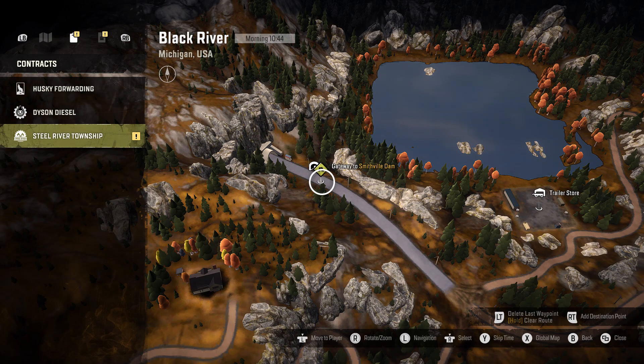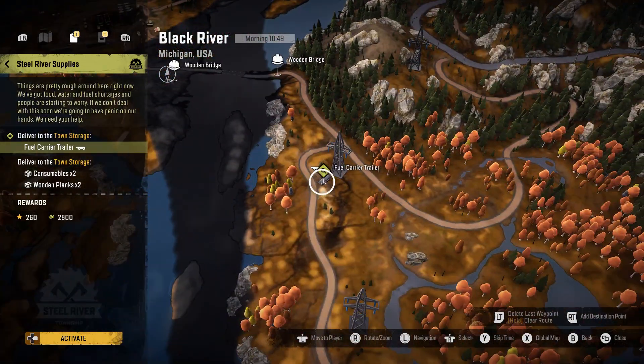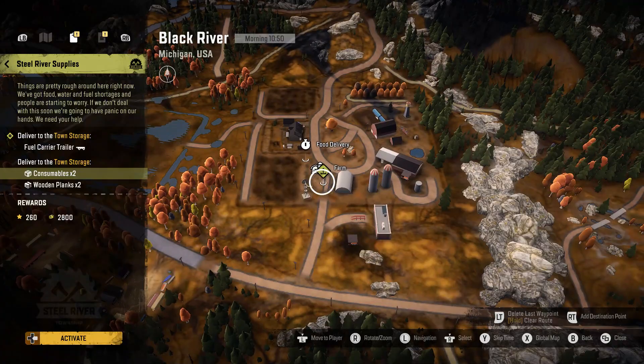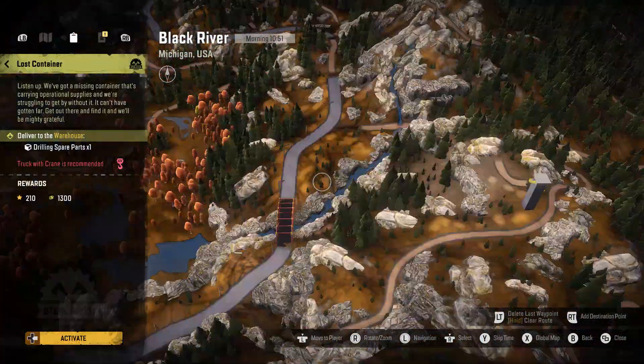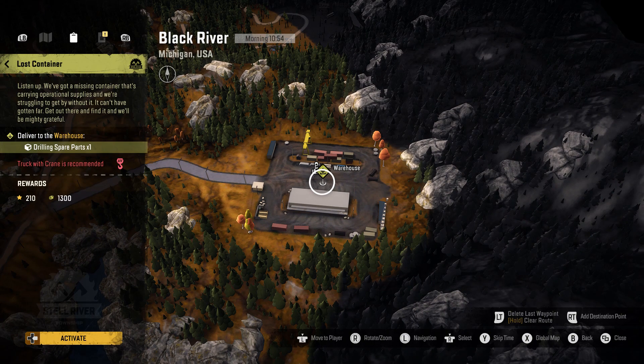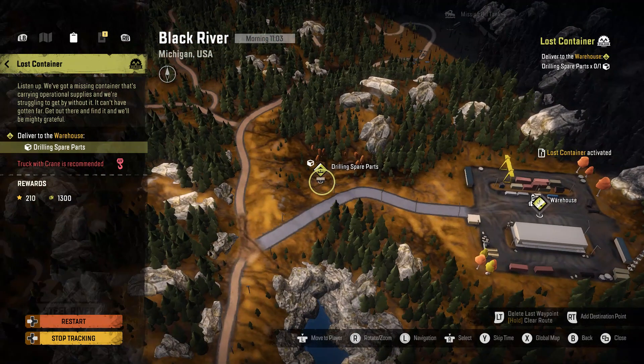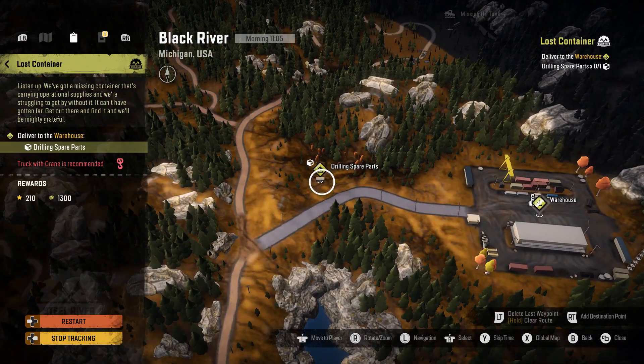I think before we take on any of these contracts, we're going to send a scout vehicle over to Smithville and just check the roads out. Still River Township - Still River Supplies - deliver a fuel carrier trailer and some consumables and wooden planks. Then there's a Lost Container mission - drilling spare parts, only one item, one time. A truck with a crane is recommended, and we have a GMC with a crane hooked up. I think we're going to activate this mission right here guys!